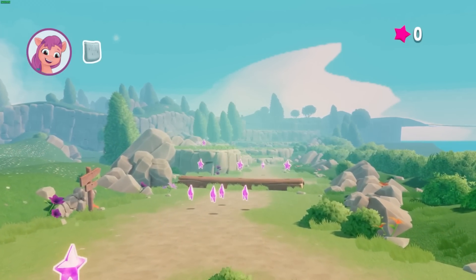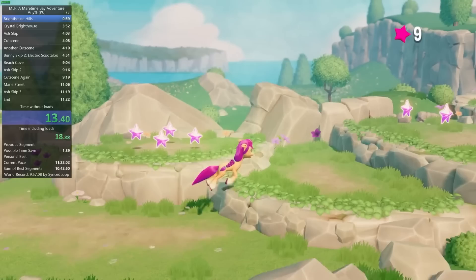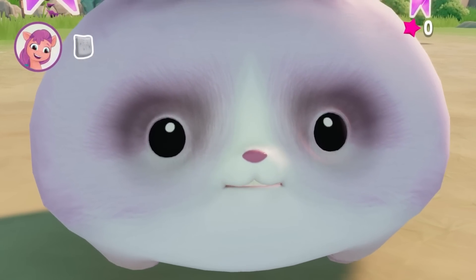Once the game actually begins, there's not much to do except make a beeline for the next scripted scene. Here we encounter our first enemy of the game. These little bunnies aren't just NPCs — they are your worst nightmare. You'll understand why soon.